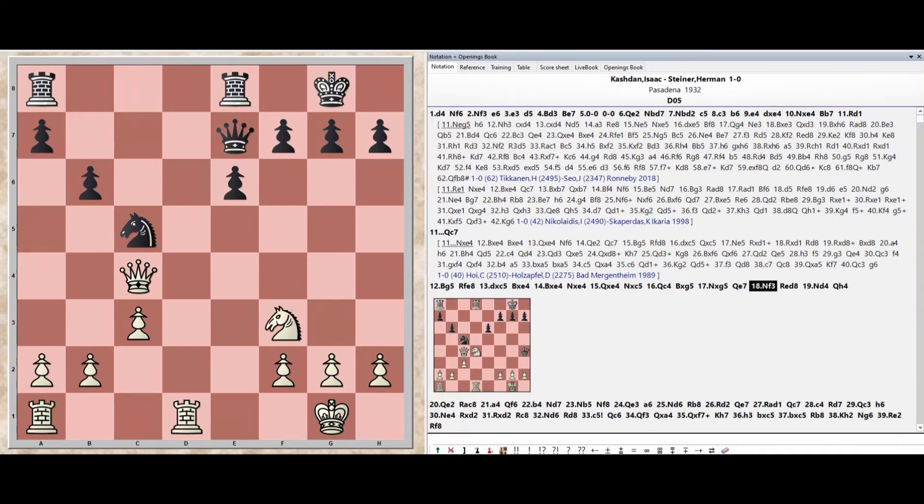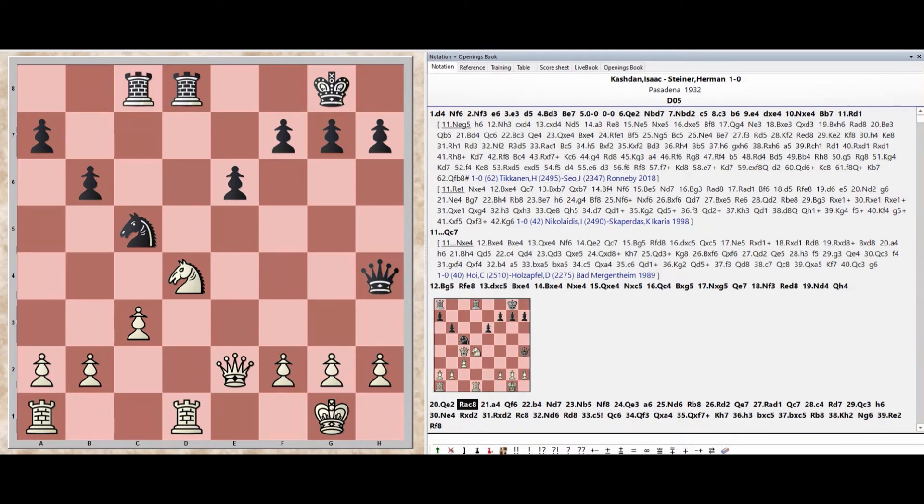Knight f3, Rook e8 d8, Knight d4, Queen h4, Queen e2, Rook a8 c8.